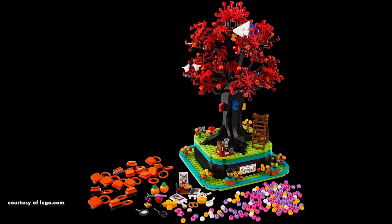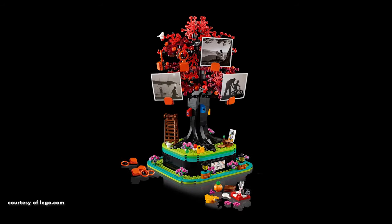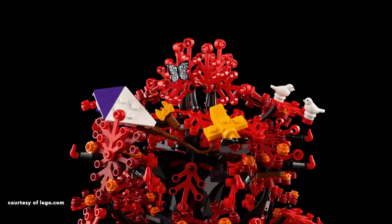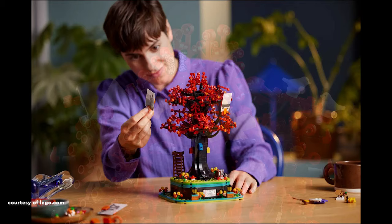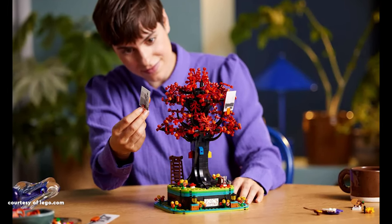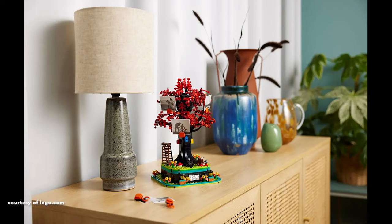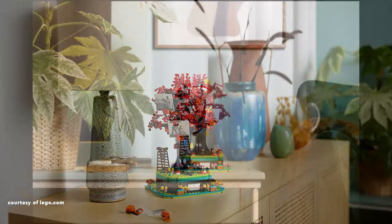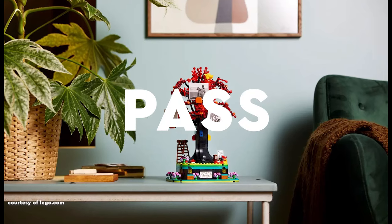Additionally, there are slots for changing the tree's appearance with different coloured flowers. The main purpose of the set is to display photos using 16 assemblies made with ring elements and a photo holder element, all recoloured in orange. However, the size limitations for photos may pose a challenge, and the placement of photo holders around the tree may result in some being out of sight. The colour scheme, particularly the teal base, may feel overwhelming to some, but displaying the tree on its own could help balance it visually. Overall, while I appreciate the colours, it feels too cluttered, and I can't envision myself using it as a photo stand. Therefore, it's a pass for me.